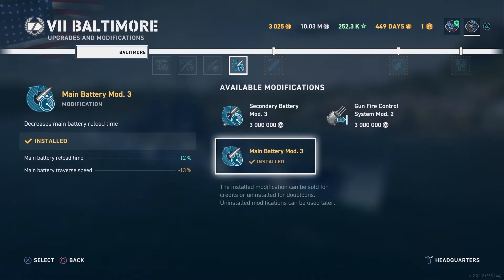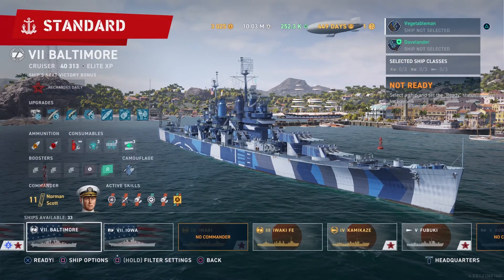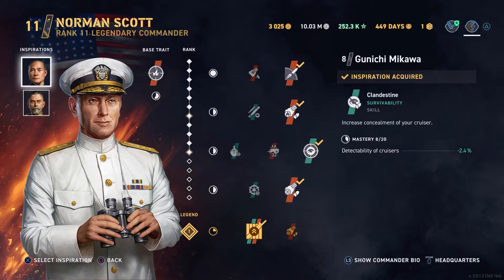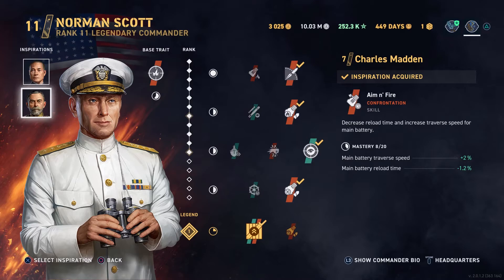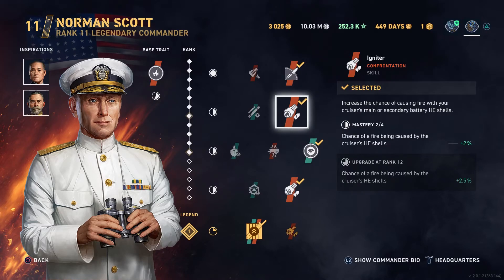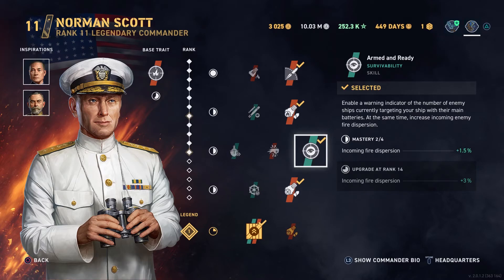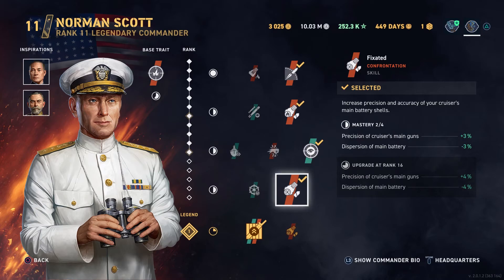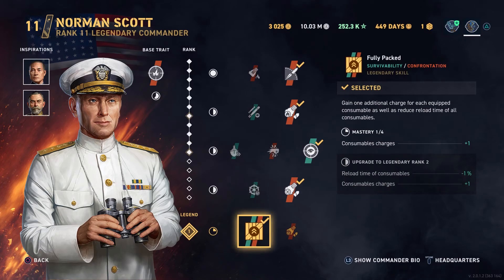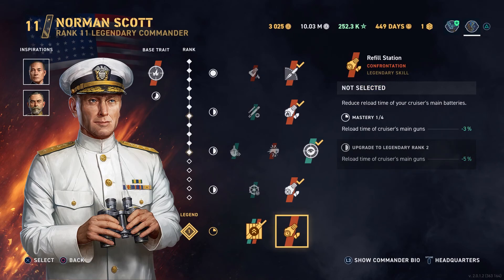Looking at the captain now — we've got Norman Scott, whose base trait is better precision of the main guns, and that's fantastic with your AP. Increased concealment on Mikawa there for number one inspiration, and for second inspiration I've got Charles Madden for the increase in traverse and reload time. Range of the main guns in the first skill slot — 10% range, great to have. Chance of fire increased — you always want to be trying to set those fires. Incoming fire dispersion with the warning indicator, and that's why I picked that particular one — the warning indicator is such useful information. Fourth slot: more precision and better dispersion of the main battery, all about getting those good AP salvos. Fully packed gives us one extra consumable with the radar, hydro, and heal — that is really valuable.